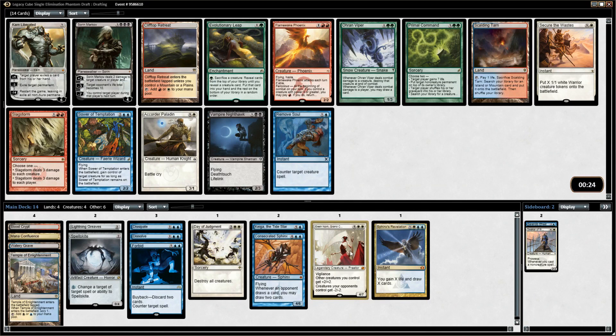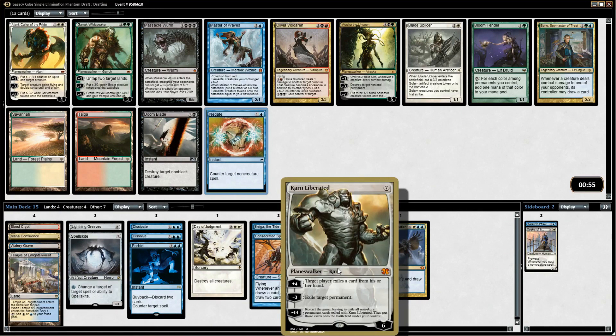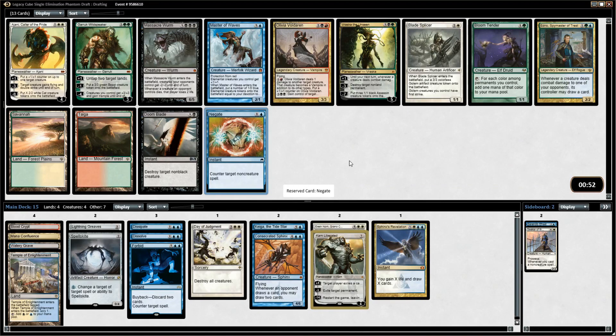There is however a Karn Liberated, and this card is real nasty. The one thing I'm worried about is going a little too high on our curve — we have two sixes, a seven, and Sphinx's Revelation. Cube isn't necessarily slow. It used to be helped by having a lot of mana rocks, but those are gone from this cube now. Karn is so strong that I think I'm going to take it anyway, and really focus on taking lower-curve cards after this. With our counterspells, Day of Judgment, and Spell Skate as a wall, we should probably be able to make it to seven. I'm going to need some card draw — like Ponder, Preordain, Thirst for Knowledge — to sort through my deck and hit all my land drops.